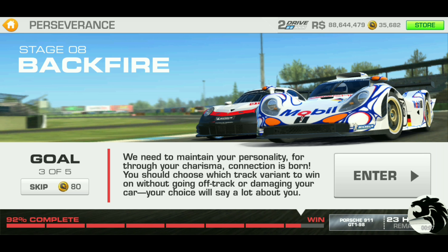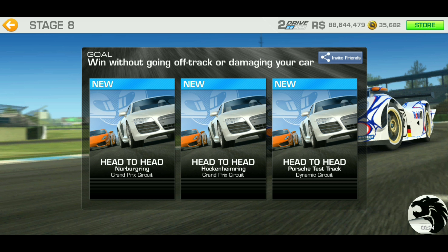Moving on to goal 3. We need to maintain your personality — through your charisma, connection is born. Choose which track variant to win on without going off track or damaging your car. Your choice will say a lot about you. So it sounds like we're gonna have an option for this goal — which track we're gonna run it. And the options are...